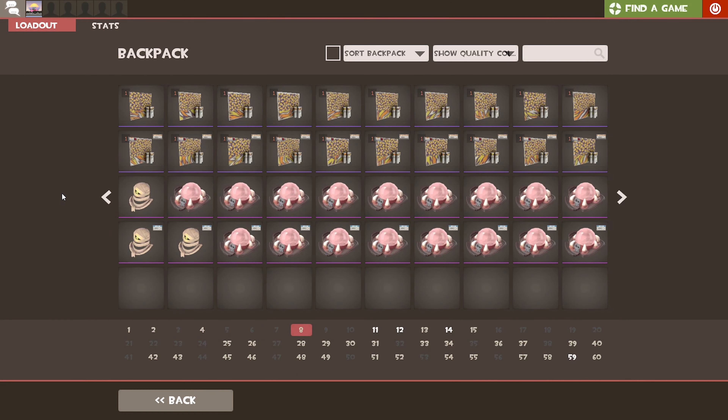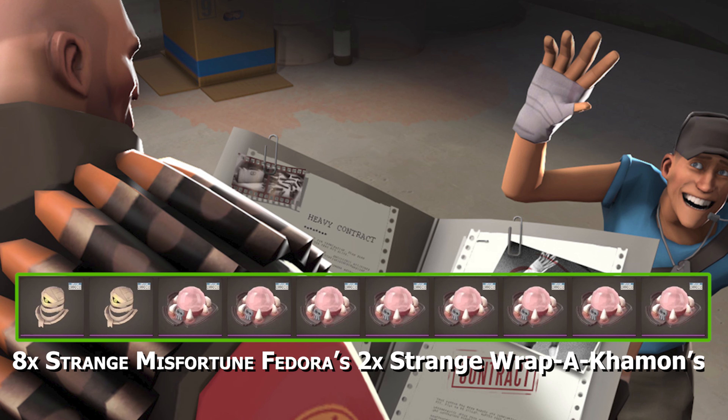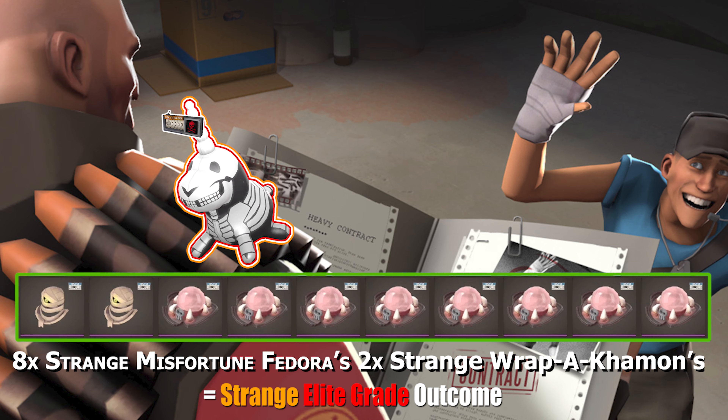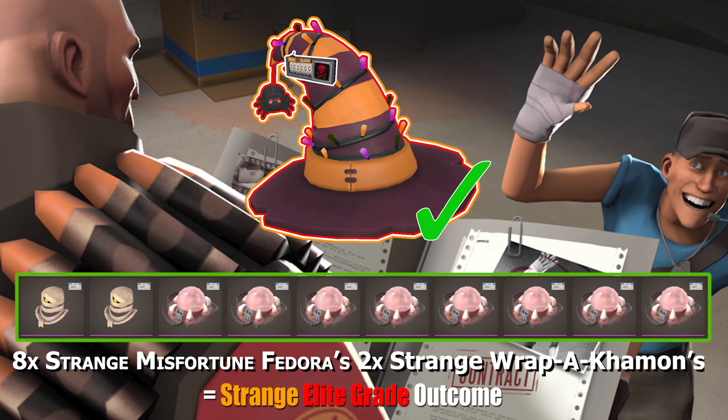Last but not least is the fourth row and the second strange trade-up, which is the assortment of strange Assassin's grades, resulting in a strange Elite grade. These two outcomes are the same as the previous cosmetic trade-up — a strange Balloonacorps Elite grade companion or a strange All Hallows hat Elite grade. Even though both are strange Elite grades, the strange Balloonacorps, like its non-strange variant, will be a loss in this trade-up, which of course leaves the very nice and snazzy looking strange All Hallows hat being the preferred outcome.